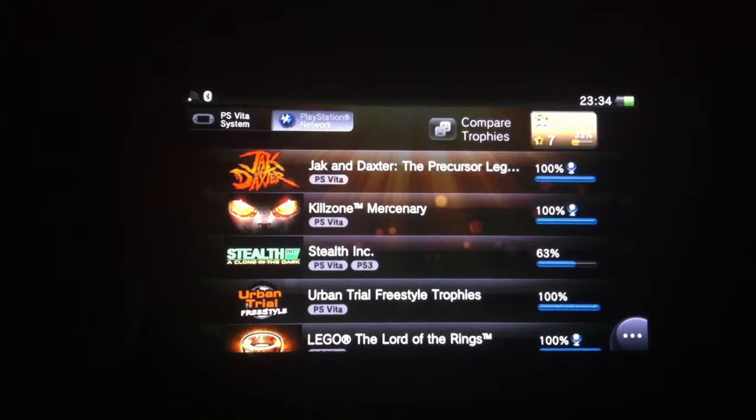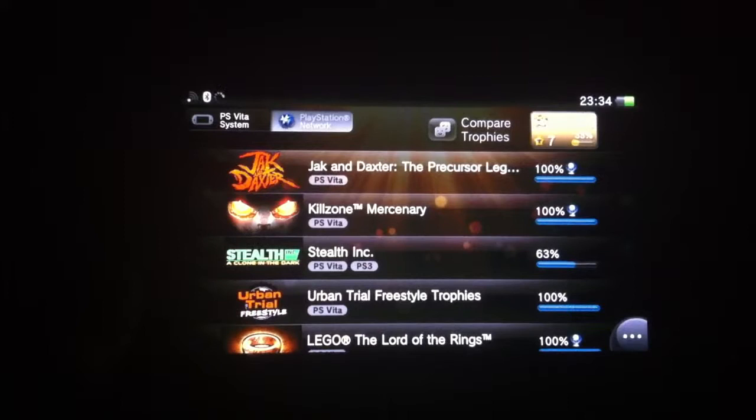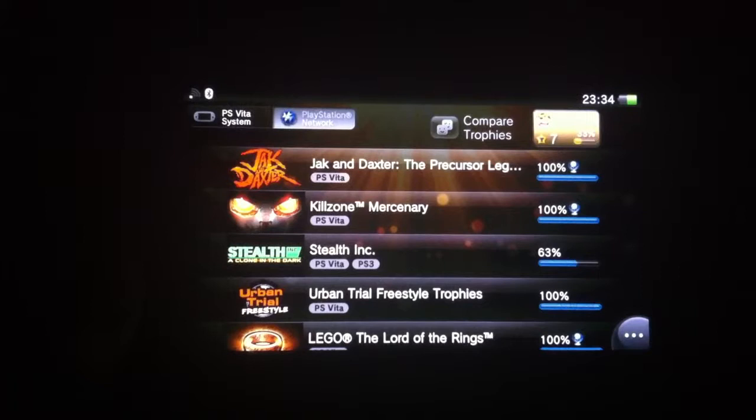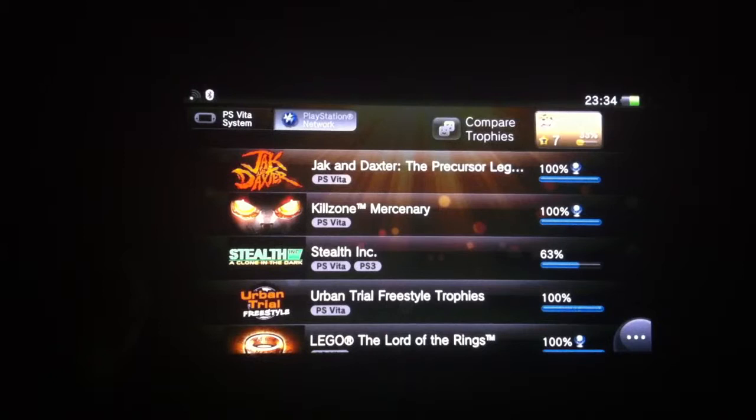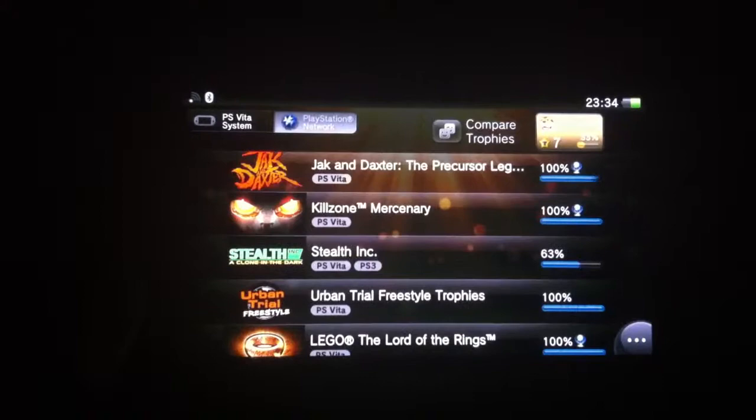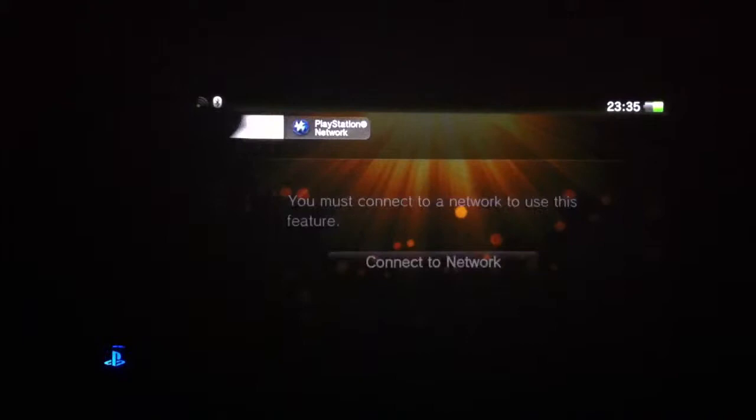I know Uncharted Golden Abyss is free on Plus, but my internet is just so bad I can't download the three gigs - it would take me like a day because I'm on a little dongle, a Three network hotspot thing. So I'm just gonna try and buy it. I like finding hidden stuff like intel in Killzone and all that. Overall for a PlayStation exclusive game, I had so much fun with it.